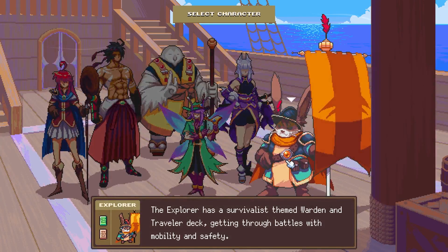We'll do shinobi last since I'm just gonna pick shinobi. But first — the explorer! It's like a little chonky rabbit. The explorer has a survivalist theme with a warden and traveler deck, getting through battles with mobility and safety.